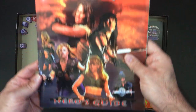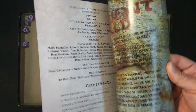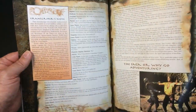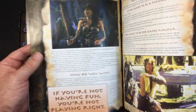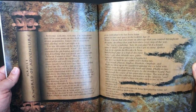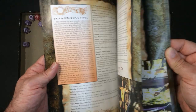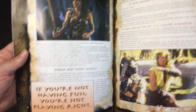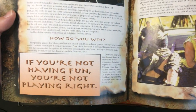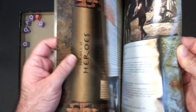Here is the Hero's Guide. Let's open that up - like I said, these are really good quality books, really good condition. There's some world stuff in here. If I'm not mistaken, that's Iolaus doing the introduction. Always remember: if you're not having fun, you're not playing right.